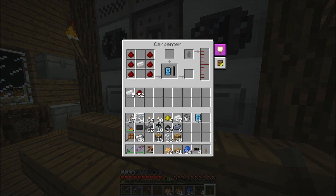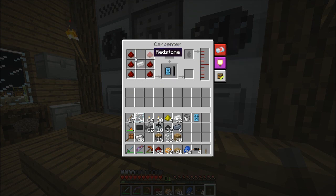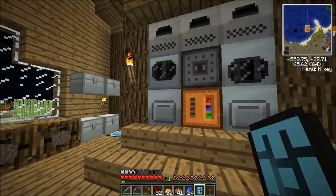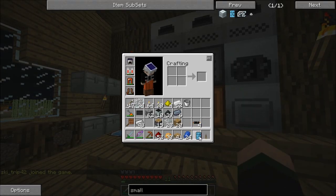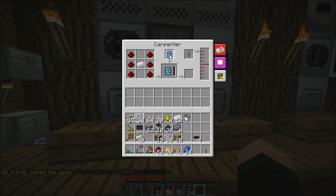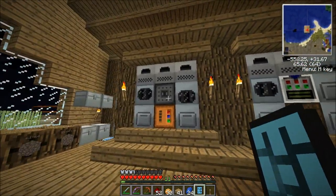One small circuit board! I don't want it to make any more — not sure how to stop it, but anyway. So that's a slightly weird but cool device. Now how do I make this small circuit board do something? I think I have to put it into the carpenter itself... no, maybe the thermionic fabricator. Maybe I need to read the wiki some more.